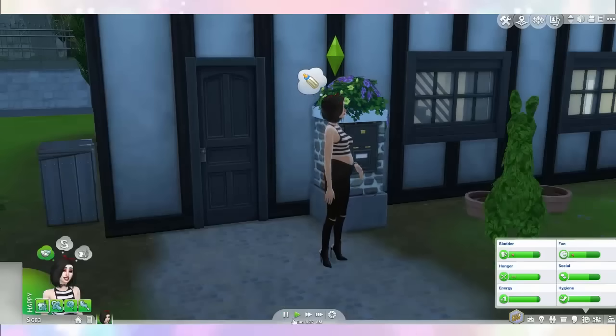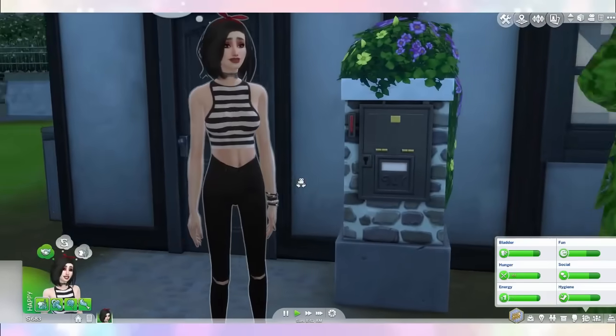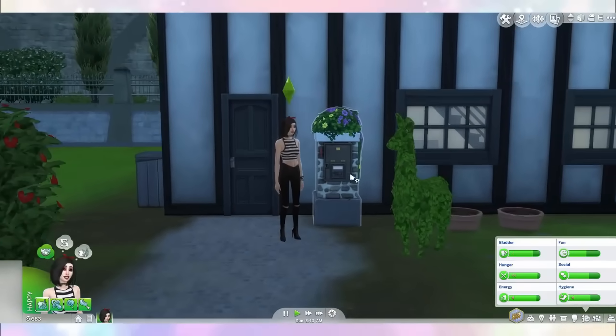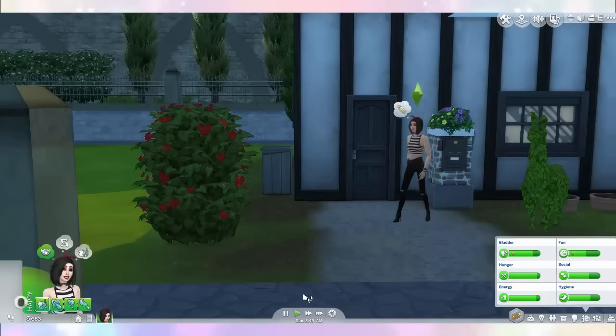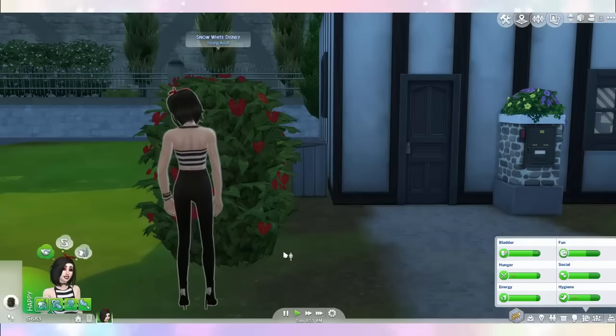Snow White looks like she's about to throw up, probably because she is heavily pregnant with her first child. One of the dwarves is on the way! The first thing I wanted to do has nothing to do with the babies — I realised you can actually fertilise this bush, so I kinda wanna know what that means. Let's just observe.